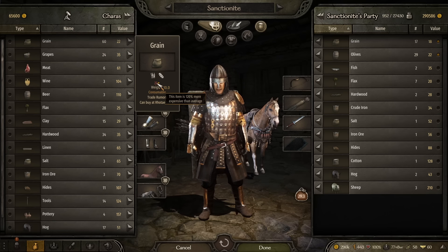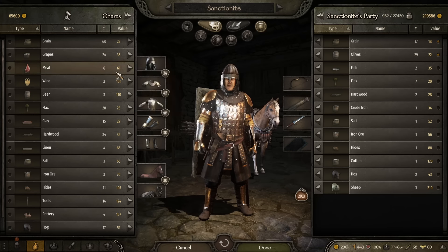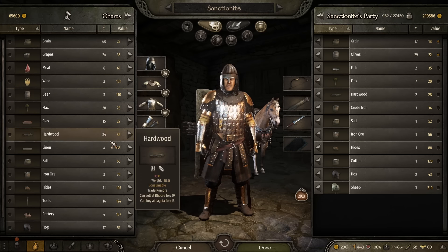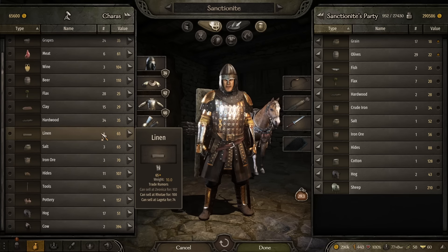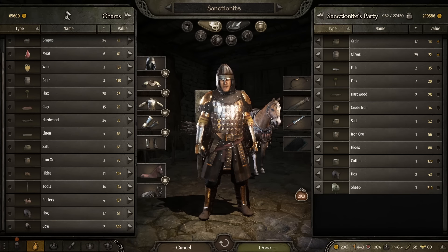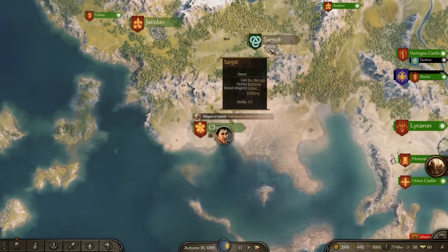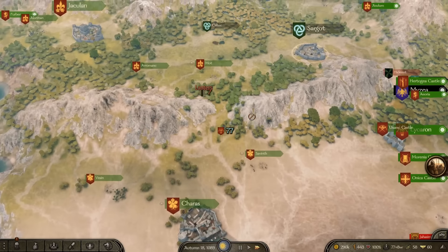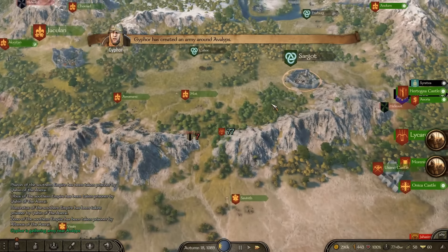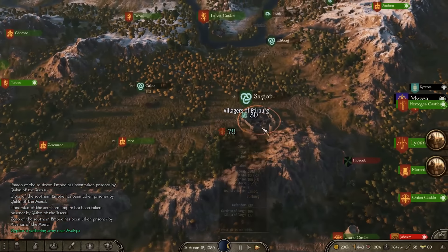You'll see a red, green, or yellow icon indicating the price. Red means more expensive than average. You're always looking for green icons — cheap raw materials that you can buy and then sell elsewhere. If there's nothing worthwhile, move on to the next town.